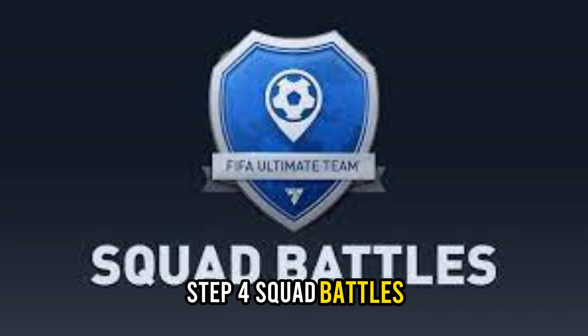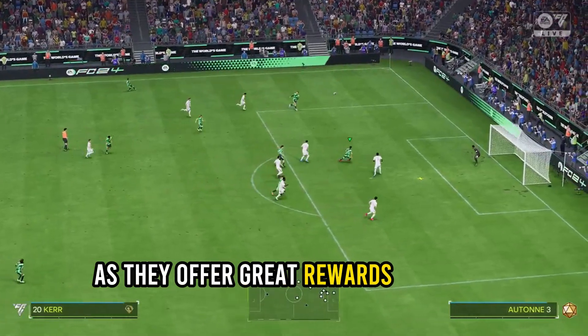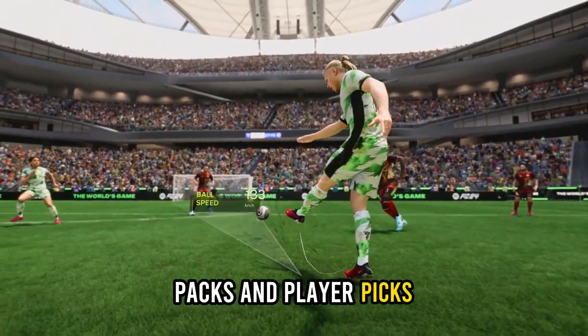Step 4: Squad Battles. Participate in squad battles, as they offer great rewards for your efforts. Play against AI-controlled teams and aim for higher rankings to accumulate more coins, packs, and player picks.